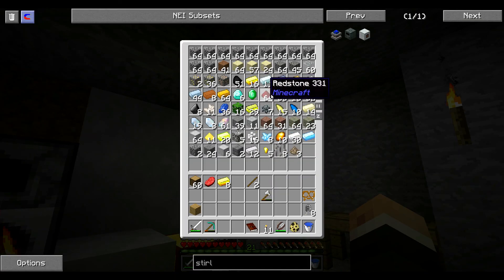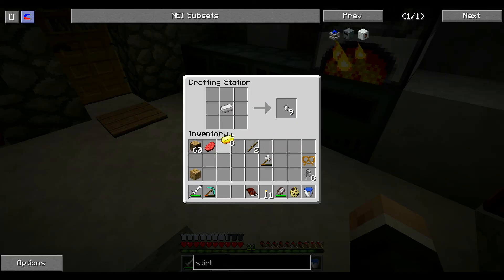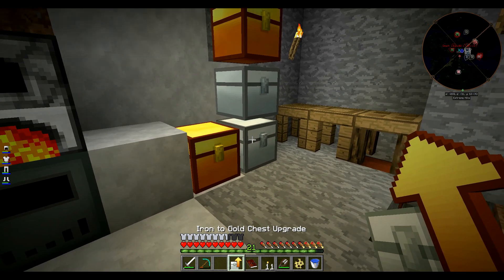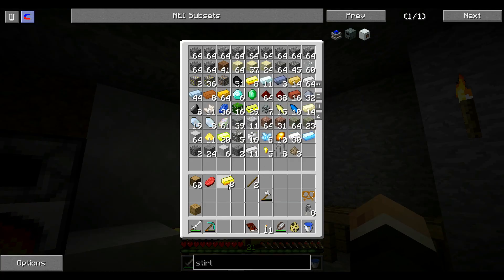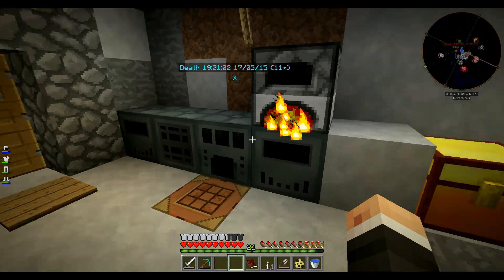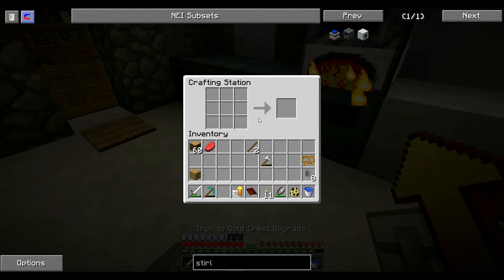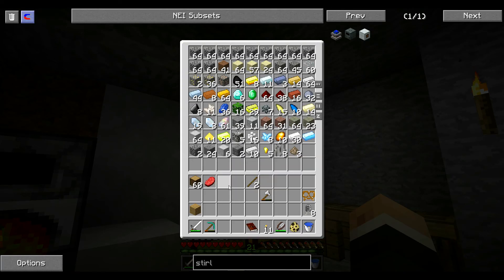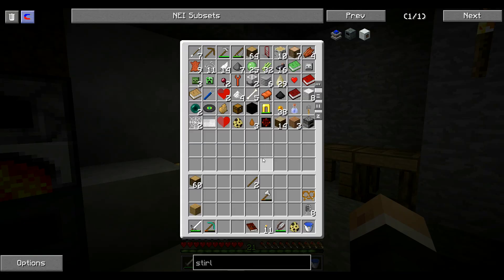Un, deux, trois, quatre, cinq, six, sept, huit — et un fer. Il va falloir que je retourne miner entre les épisodes. Merde, je me suis trompé de coffre. En fait, j'avais peur que vous ne compreniez pas bien comment on upgrade un coffre — je plaisante bien entendu. La bouffe, elle est ici. Et là, on va y mettre ça. Et le Nudie — je suis trop curieux.